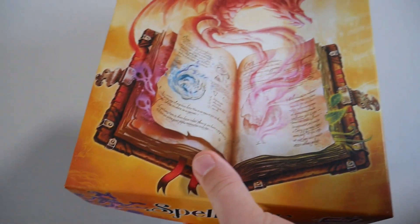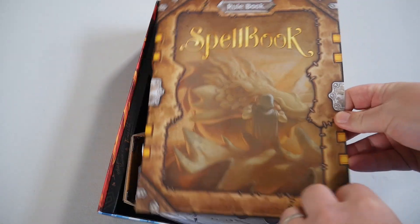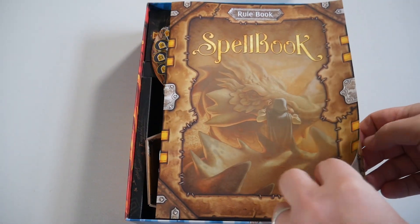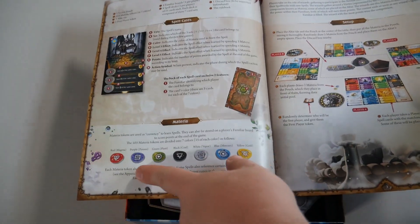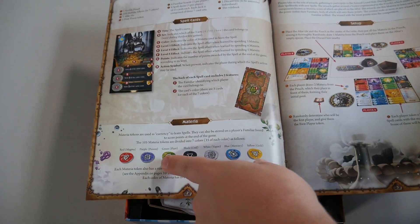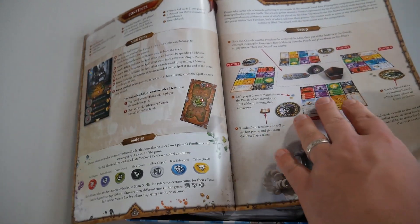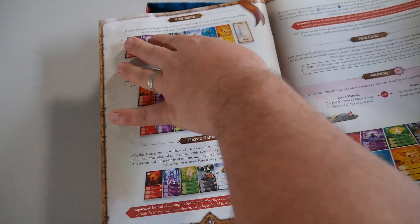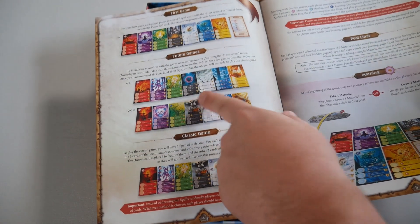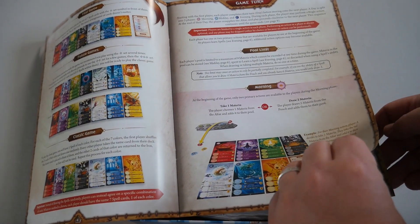There's the contents, the time, player count, and age. Let's open this bad boy up! We start off with the rulebook. Here are your contents — your materia in seven different colors, and three different rune types. Here's the goal of the game, setup, and your first game. You play with the one-star cards; future games in two or three stars, or you can mix them in a classic game. Here's your game turn.